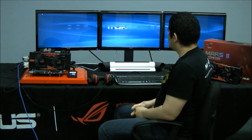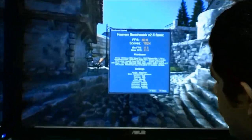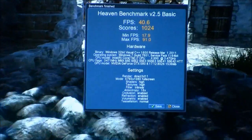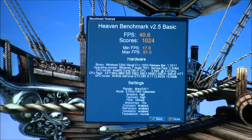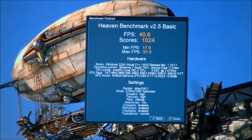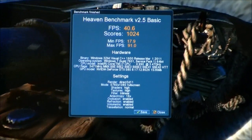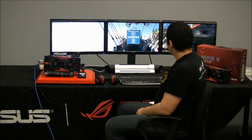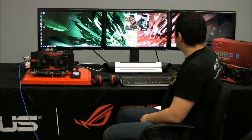We're back, and the secondary run is wrapping up. We can see that our average frame rate is essentially the same at 40 frames, and our minimum frame rate has now jumped up to 17.9, with our maximum frame rate approximately the same at 91. Overall, a very impressive showing for the MARS 2 — 40 frames at a resolution of 5760 by 1080 running Unigine with essentially all advanced features on, including tessellation and DirectX 11 API protocols.